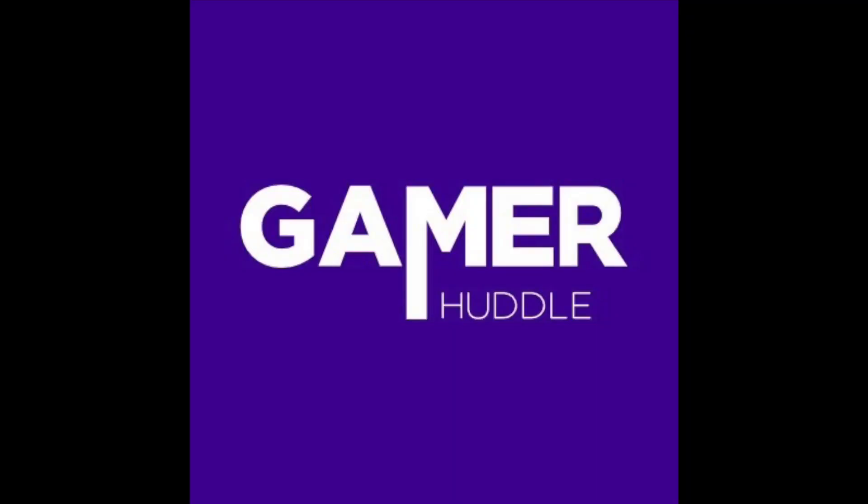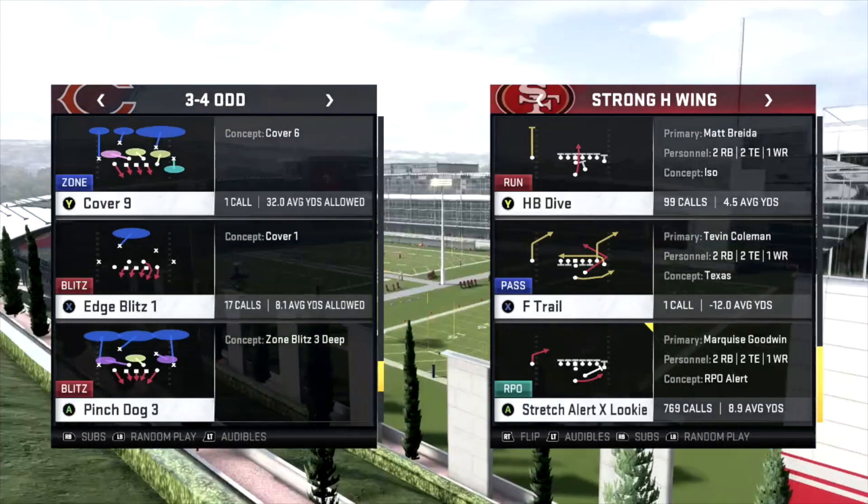If you like connected franchise mode, check out gamerhuddle.com where you can export all your franchise data via the Madden companion app to their website. They're also offering NFL analytics for sports handicapping and fantasy football projections, and shortly they will be offering peer-to-peer wagering and league fees like fantasy football.